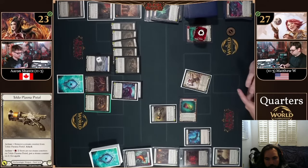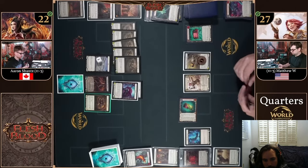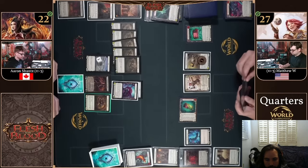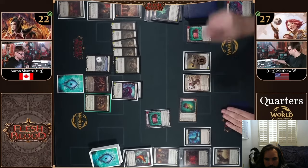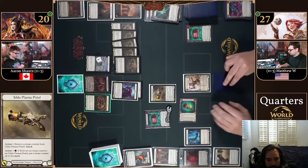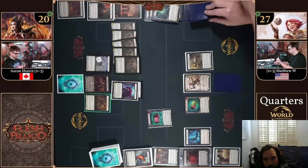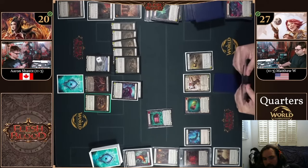Damage is going down and it looks like we have the pistol — going face, asking if Aaron has a reaction. Aaron blocking with one card so far still has a three-card hand plus the arsenal. Matt plays the Backup Protocol red, cranks it, shoots with the pistol, and arsenals the six-power. I was wondering if he was going to arsenal the Backup Protocol and then block with the six-power red to pop one of the dragons, but let's see.